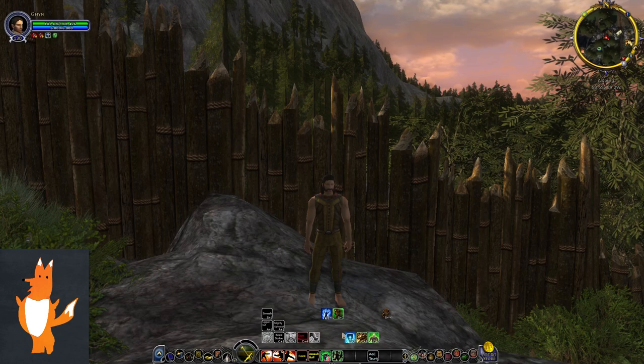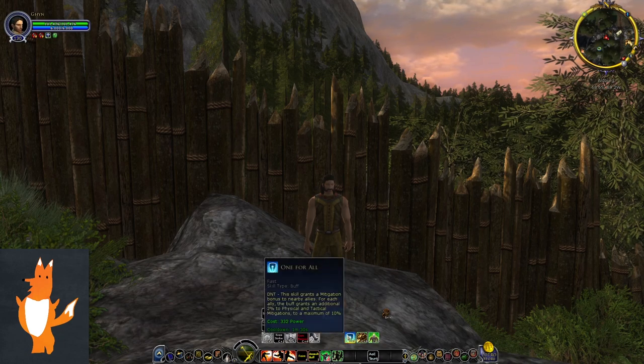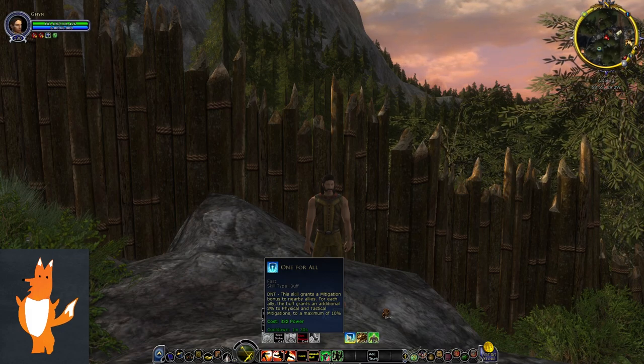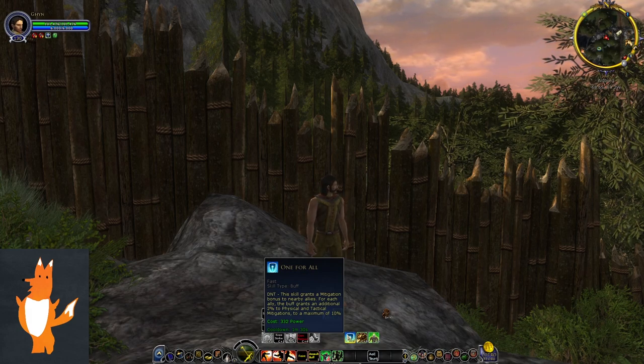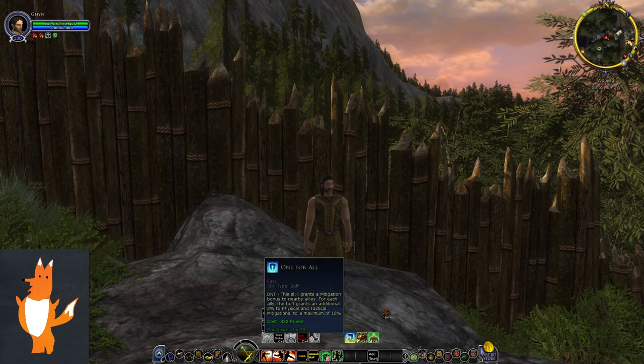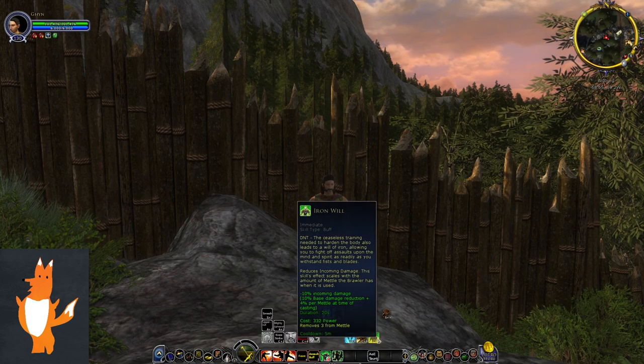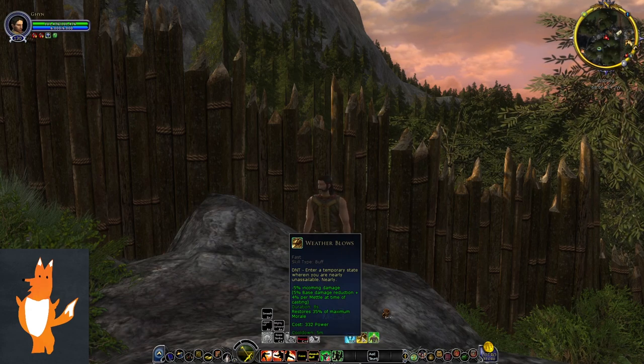Finally we have 3 cooldowns. The first is called One for All — you stand next to allies when using this, and you and your allies can get up to 10% physical and tactical mitigations for about 30 seconds. Make sure you're standing next to your fellowship members. The next two skills are called Weather Blows and Iron Will. They function kind of like a Shield of Dunedain from Captain on yourself, and as we go deeper into blue line they'll become more powerful.